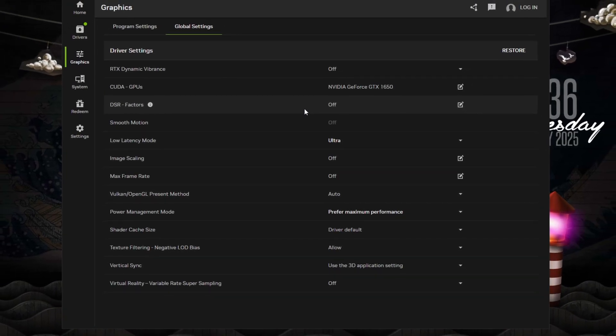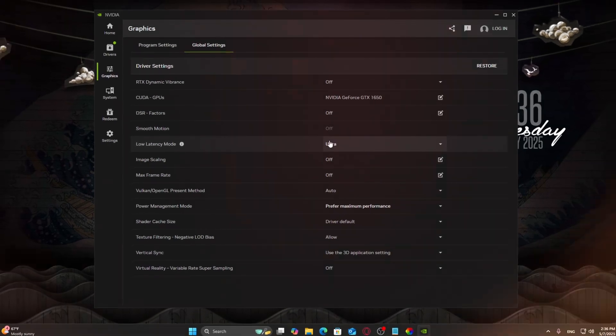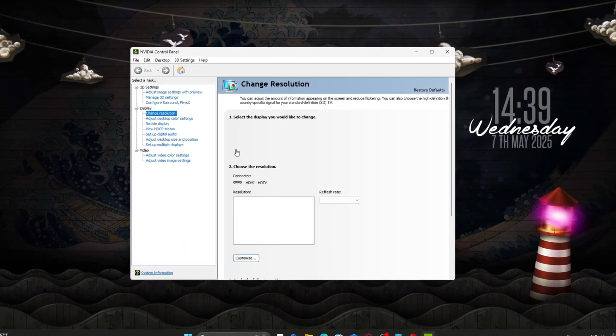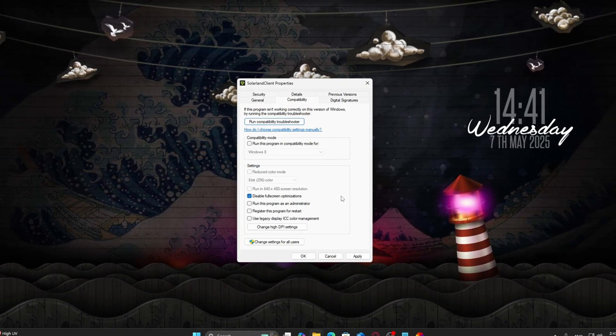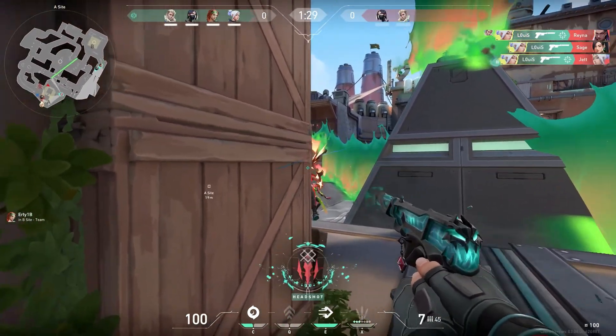Want smoother gameplay, lower input lag, and a real FPS boost without buying new hardware? These are the best NVIDIA settings for 2025, fully updated and tested on the latest drivers and games. Whether you're playing fast-paced shooters like Valorant and Apex Legends, or big titles like Cyberpunk or Warzone, these tweaks will make your system feel faster and more responsive.